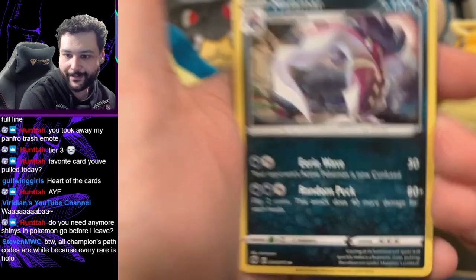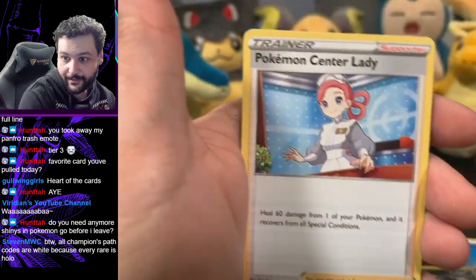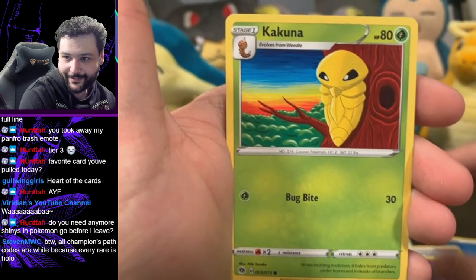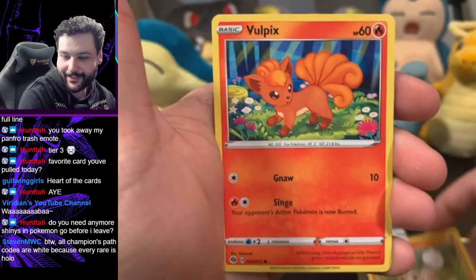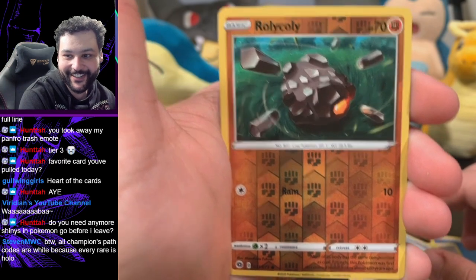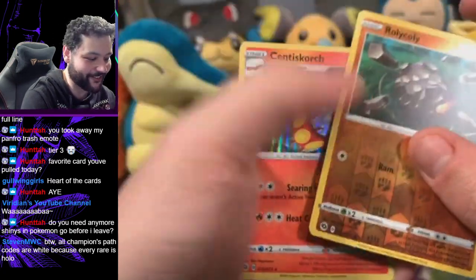Malamar — okay, okay, oh my Inteleon looks sick, this is a cool looking card. Patina, I like this card. Classic looking Cascoon. Liepard — I have to go with that Liepard. Oh, another cute Wooloo. Potion. Reverse holo of Rolycoly, and our rare is Centiskorch — hollow Centiskorch. And we got Rolycoly.